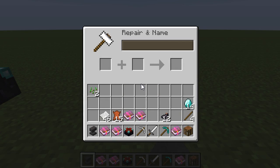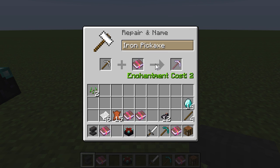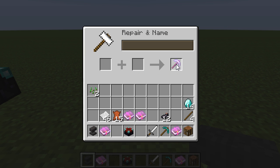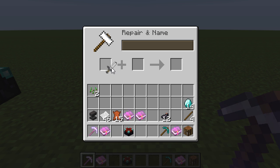I'm going to place my anvil here and go into it. I'm going to put my Iron Pickaxe in, and then put the Unbreaking 1 Enchanted Book — that will give me an Iron Pickaxe with Unbreaking 1. I'll also do the same thing with the Iron Sword I have, and put Sharpness 1 on it. You can do a lot of things with that.